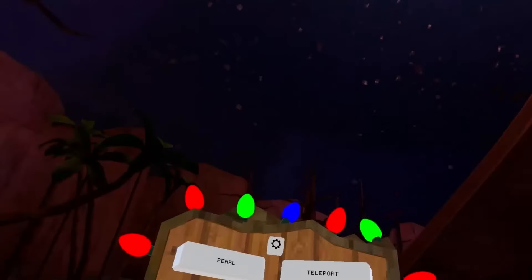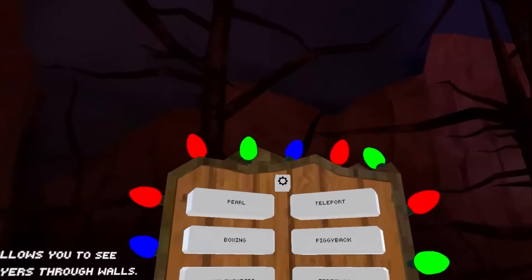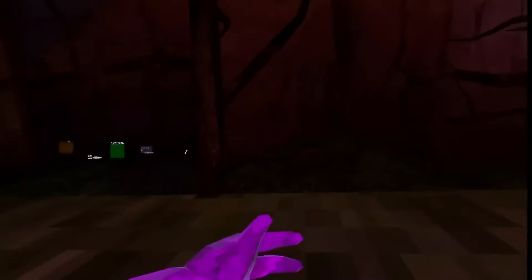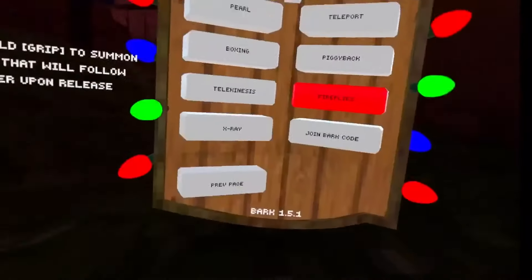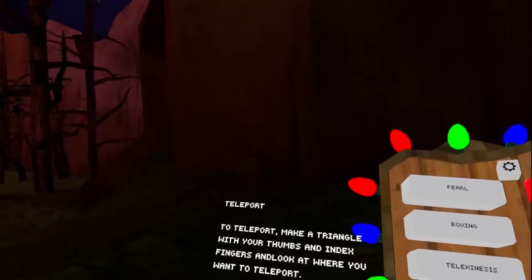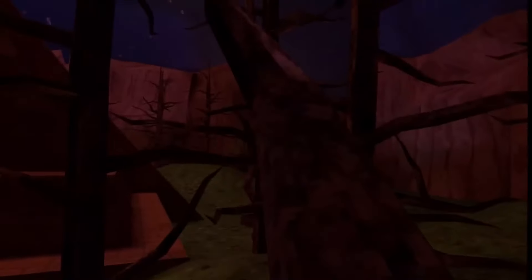There are fireflies that spawn and fly toward the nearest player. Piggyback lets you ride on a friend. Teleport works by making a triangle with your thumbs and forefingers and looking at where you want to go — like doing hand signs in Naruto. It's a really cool gesture-based teleport. These are all the mods in the Bark Mod Menu.